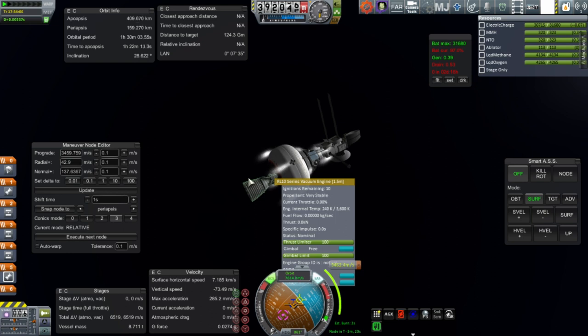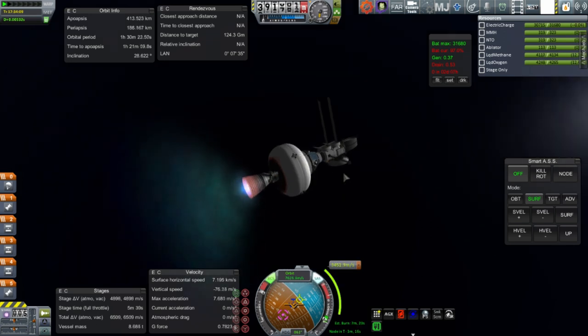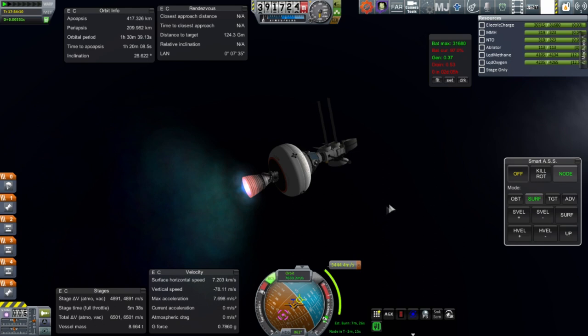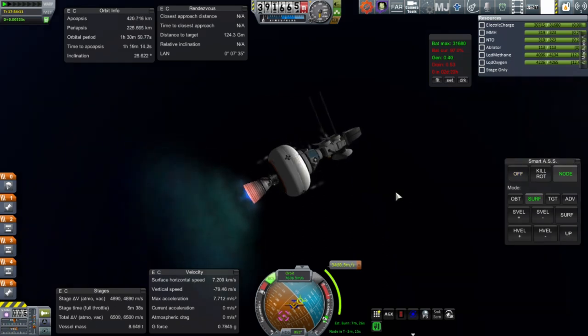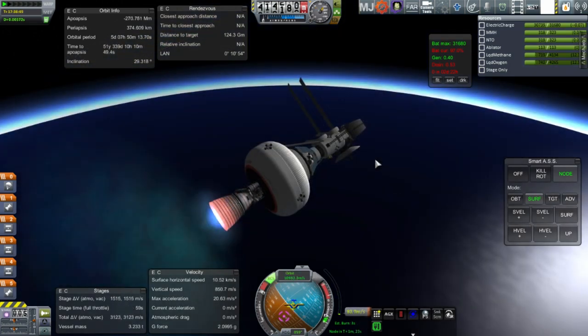The extra tweaks don't add too much to the total burn since the prograde vector dominates. Here we are setting the fuel and that is an RL-10. Off we go. At this point I still have hope about the power situation because our solar panels aren't really facing the sun properly, and we're also going closer to the sun on the way to Venus, so we'll be getting more and more energy from the solar panels. Here we are midway through and then close to the end of the burn.